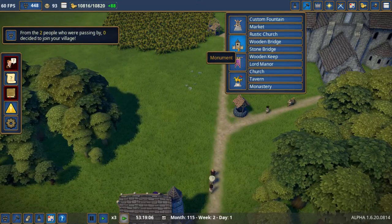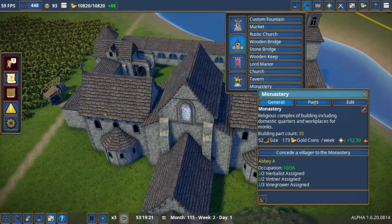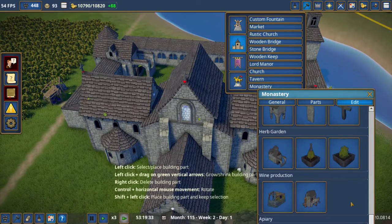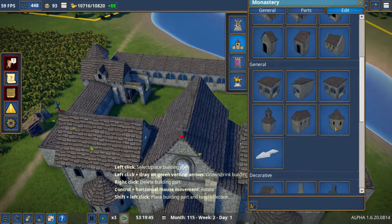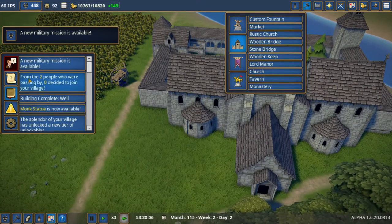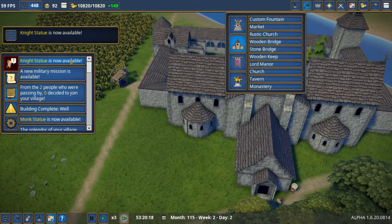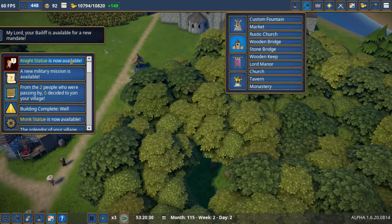Looking under monuments, monastery... I wonder if it's under this thing. Okay, I'm not seeing a monk statue. Oh — 'night statue is now available.' I know where it is — beginning of the knowledge tree.